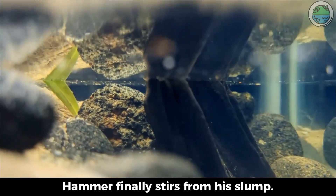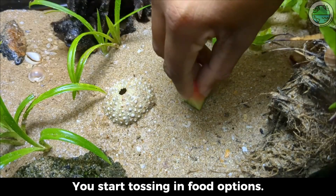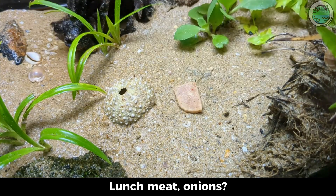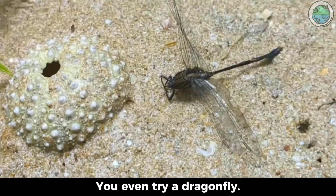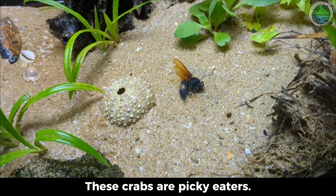Ten days pass on the beach. Hammer finally stirs from his slump. You start tossing in food options: watermelon — not impressed; peanuts — nope; lunch meat, onions, grapes — total snout. Fifteen days of food experiments later, you even try a dragonfly, a bumblebee — still no takers. These crabs are picky eaters.